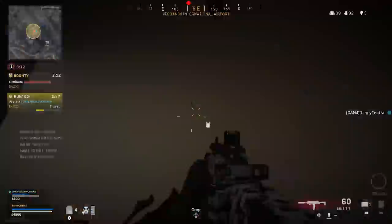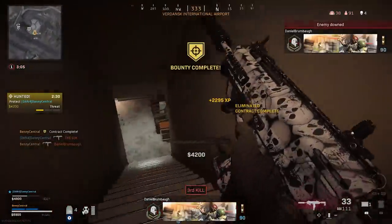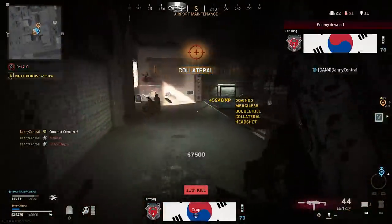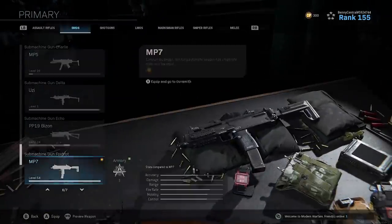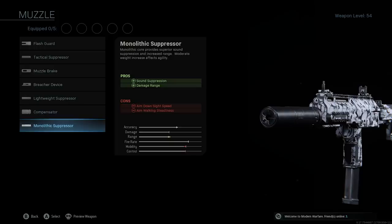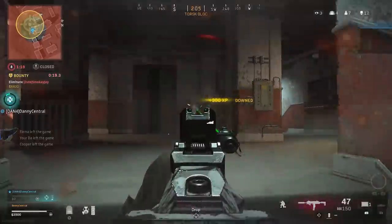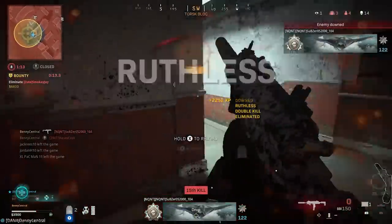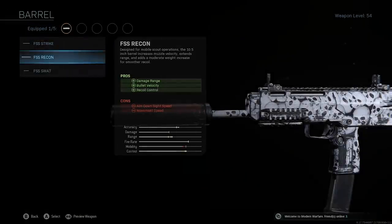My first loadout is what I like to call the Overpowered MP7. This is the loadout I currently use the most in Warzone — it's perfect if you want to rack up a ton of kills and play aggressively, getting into those short to medium range fights. The primary weapon is the MP7, and for the muzzle you want the monolithic suppressor, which keeps you off the minimap as a red dot and also increases your gun's range.